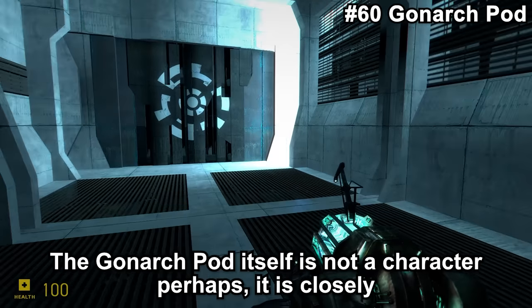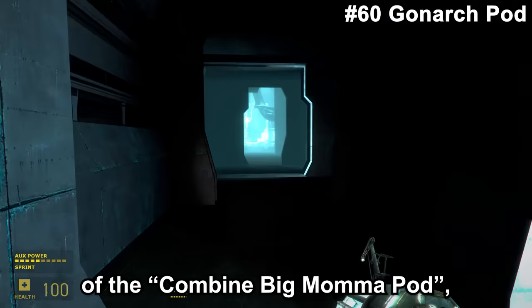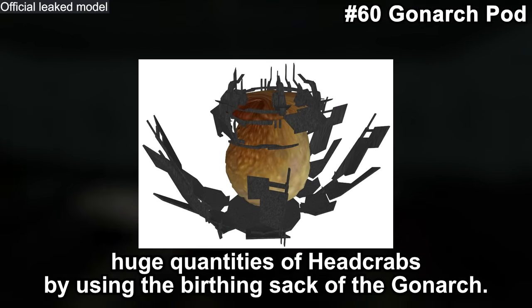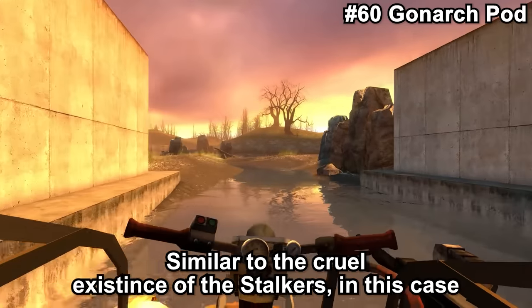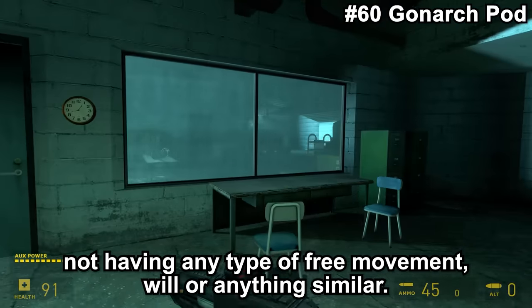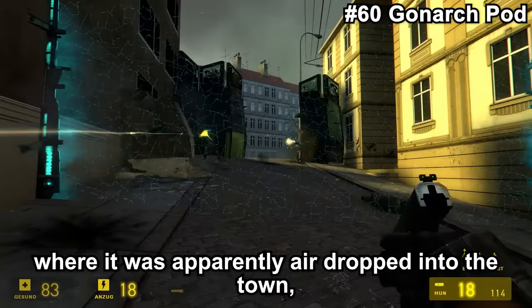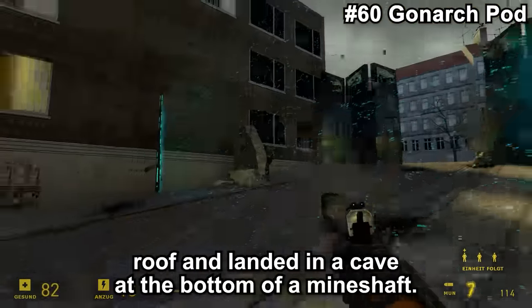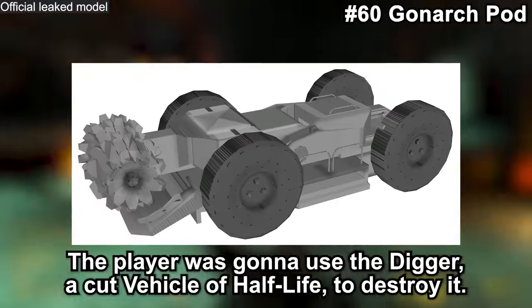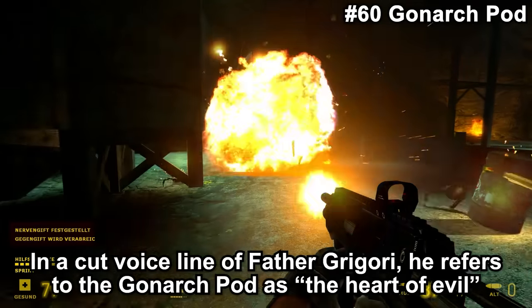The Gonarch part itself is not a character perhaps, but it is closely tied to the Gonarch from Half-Life 1. The Gonarch was actually planned to return in Half-Life 2 in the form of the Combine Big Mama part — Big Mama being another name for Gonarch. It was going to spawn huge quantities of headcrabs using the birthing sac of the Gonarch, similar to the cruel existence of Stalkers. In this case, the Gonarch would be forced to live only for birthing, with no free movement or will — pretty nightmarish. This device was to appear in Ravenholm, apparently airdropped into the town, where it broke through a warehouse roof and landed in a cave at the bottom of a mineshaft. This area still remains in the game, even including the lots of headcrabs. The player was going to use the Digger, a cut vehicle of Half-Life, to destroy it. In a cut voice line of Father Grigori, he refers to the Gonarch pod as 'the heart of evil.'